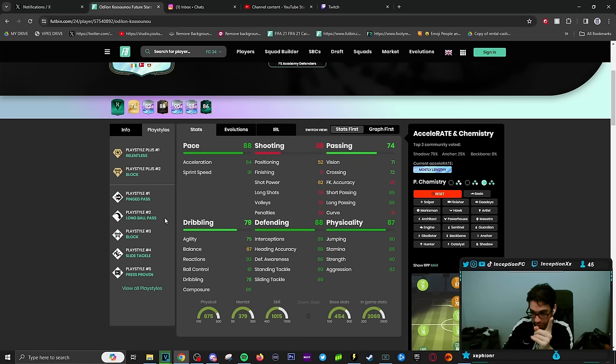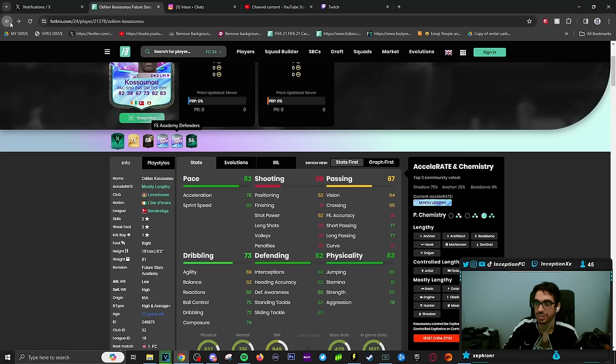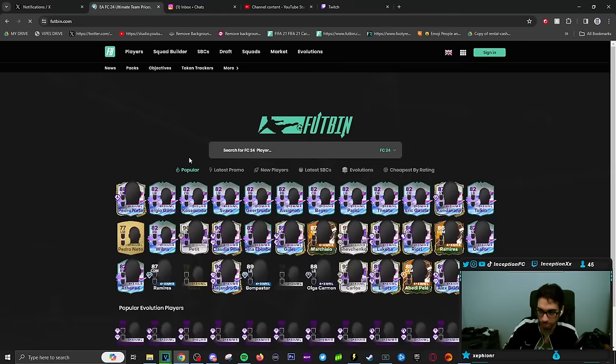This card gets relentless plus, block plus, and pinked pass — it looks really nice. Passing play styles are actually very underrated for center backs. Long ball pass is amazing to have — they're so assisted when making those passes. On a shadow chemistry style looking pretty solid, especially since he's mostly a lengthy card. These two are going to be the top options to work with — they look kind of crazy.